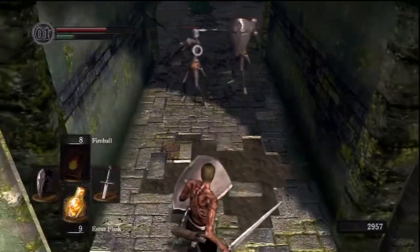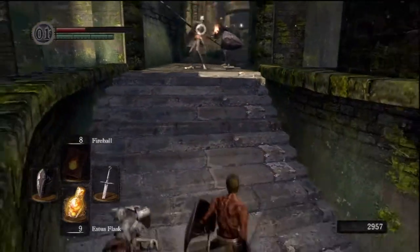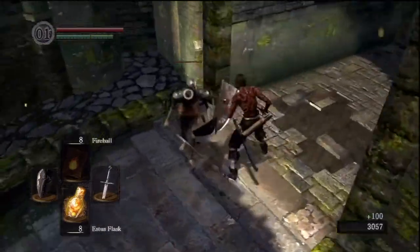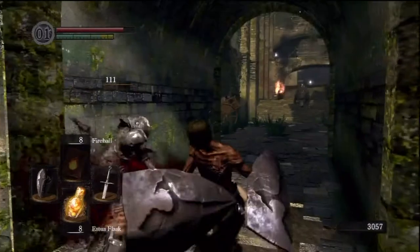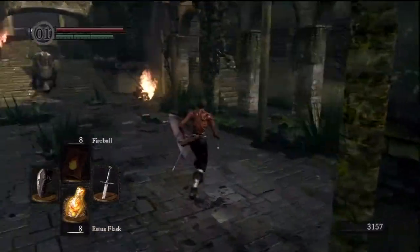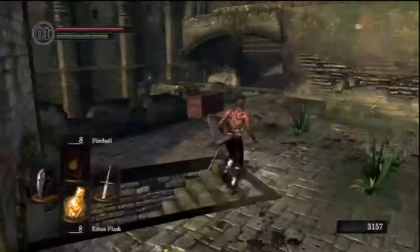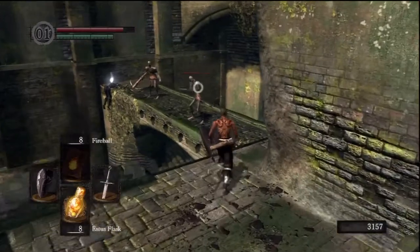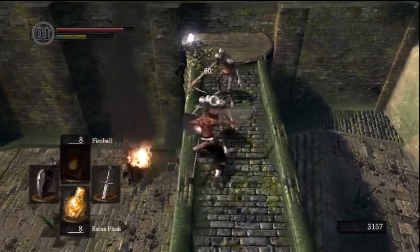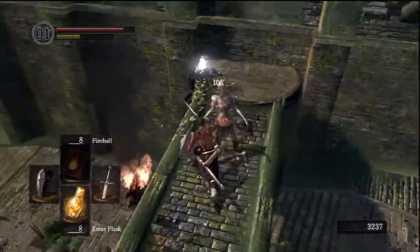I hope that was informative. These guys — when there's two of them they can be a little bit... They're not difficult, I'm just playing like shit. Just get behind them and backstab. If you don't know how to backstab, you get behind the enemy and you stab. By the way, I don't know why that gate — normally I'm pretty sure that gate isn't open. I don't know if it's changed since the patch, but I don't remember it being open. I only recently updated the game right before I started this character.